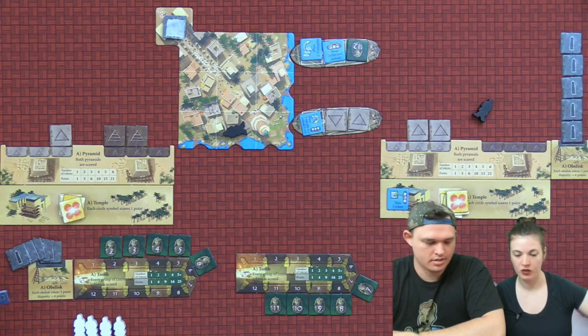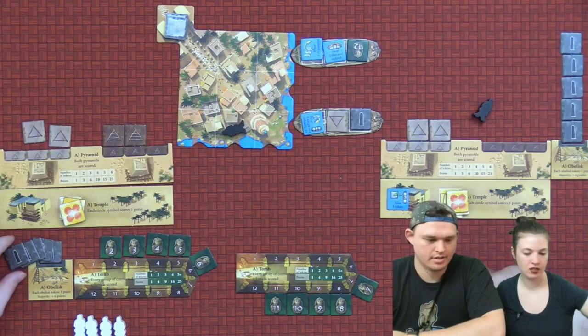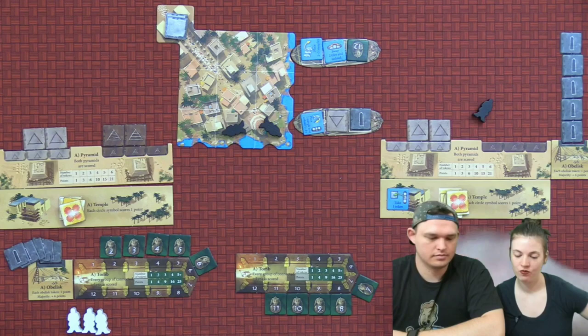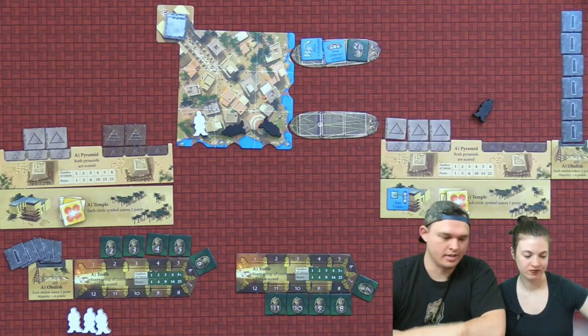I'm going to use this action — it says take one token. We'll do this. I'm going to unload and take these. Hey, look — I finished one row of this pyramid! And these come off. That's the game.